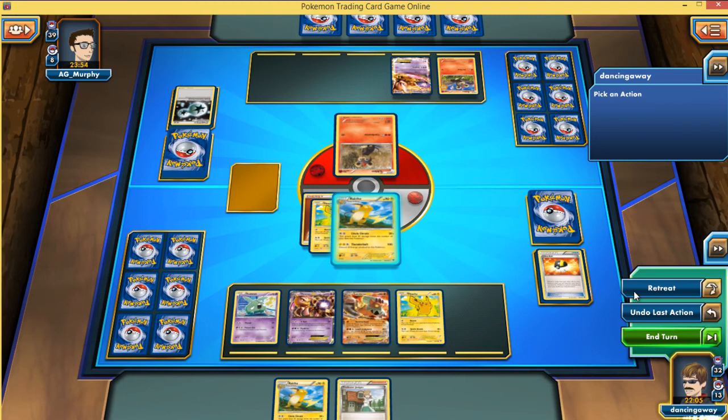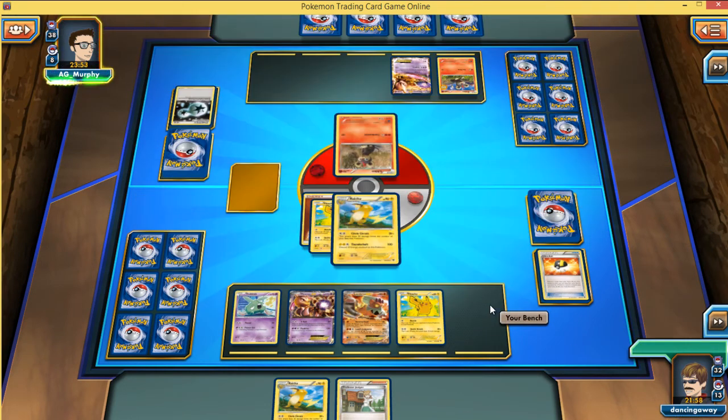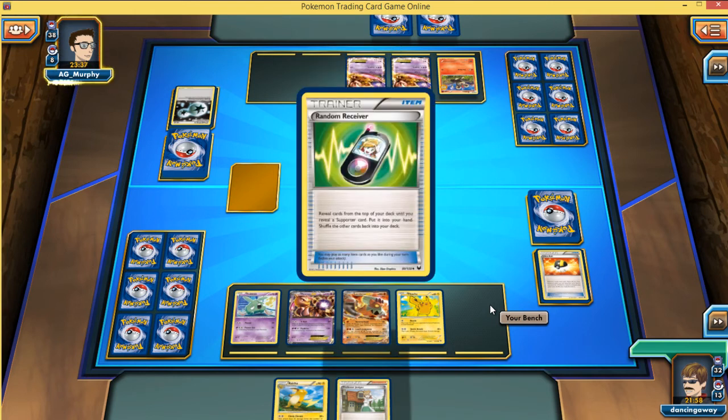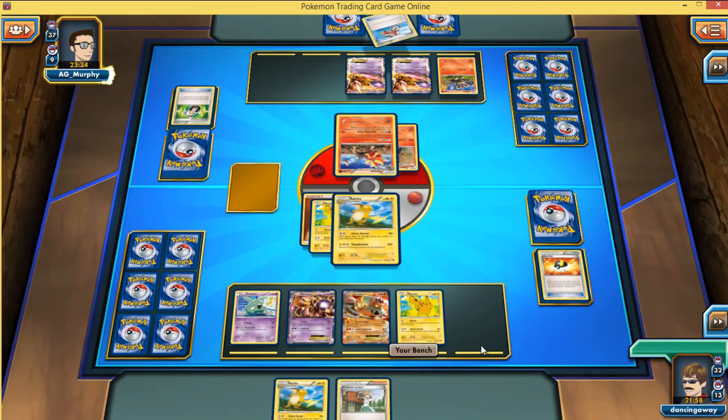Now the question is do I retreat the Raichu into something else, or just end my turn, because that Raichu is looking quite vulnerable and I might need it later on. But I've got a Trubbish out. Raichu becomes very valuable when I don't have a Garbodor to shut off Pyroar's ability, because Raichu's all I can attack with. But it's not a big deal if I've got Garbodor out.